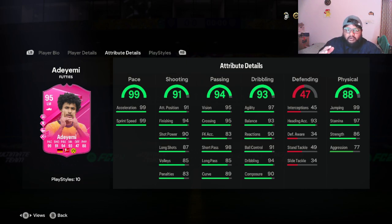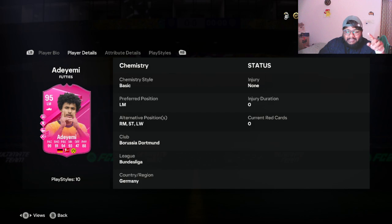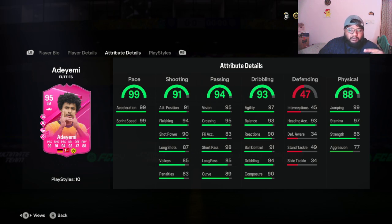Now looking at the player — 99 pace, which is really good. I'll let you guys know if it doesn't feel like 99 pace in game. He has 91 shooting with 94 finishing, 90 shot power — long shots are a bit weak. I'm going to use him at left mid rather than left wing, even though he can play there. He can also play striker and right mid.